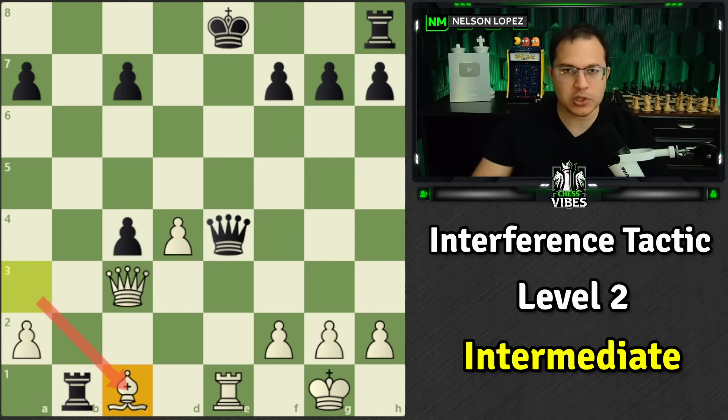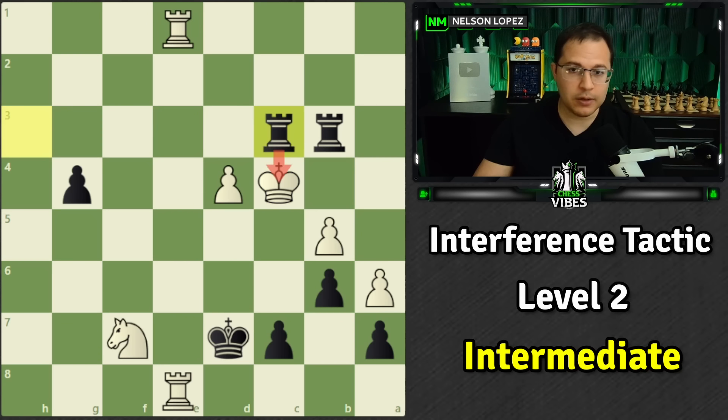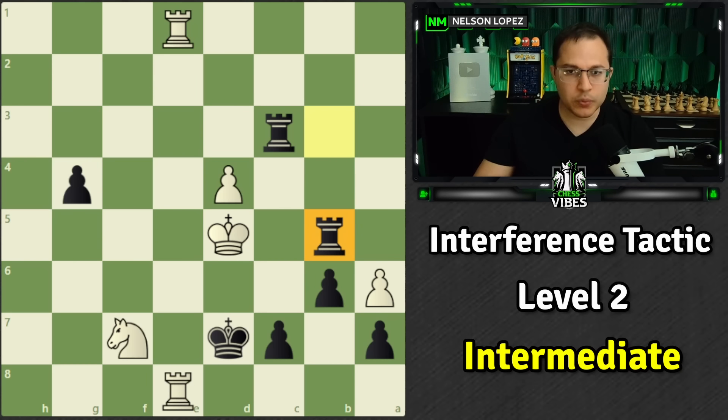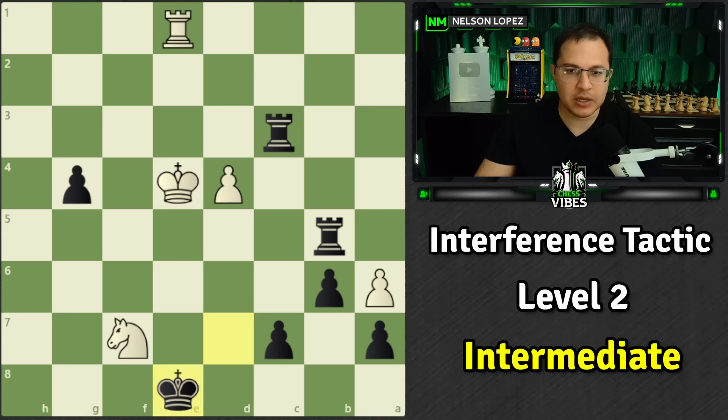Next level two position: white has just played king to c4. What should we play as black? This rook is under attack by our king, but at the moment we can't take advantage of that because it's defended. However, if we start with a check here, white's king doesn't have many places to go — it's forced to go here, which interferes with the rook's ability to defend the other rook. This is an important point: it doesn't always have to be your own pieces that are interfering. In this case, we forced white's king to interfere on their own pieces. Now we simply take and get a free rook.